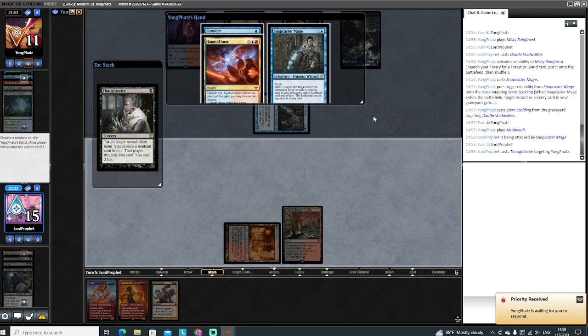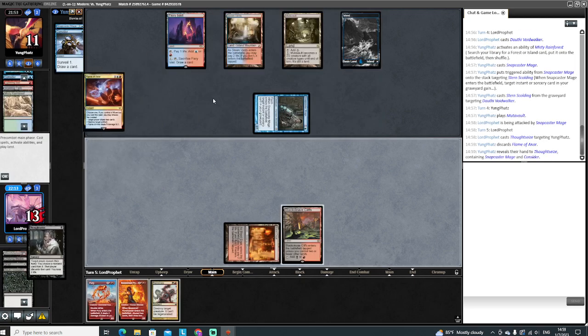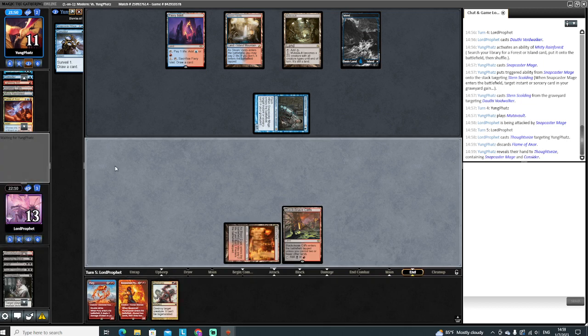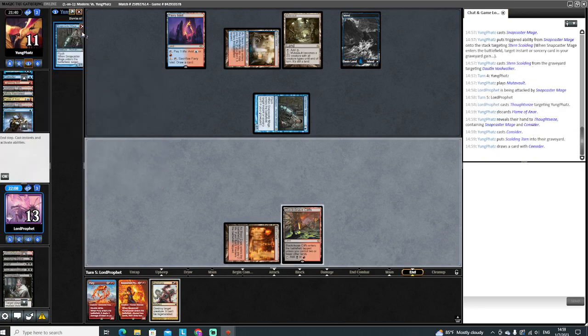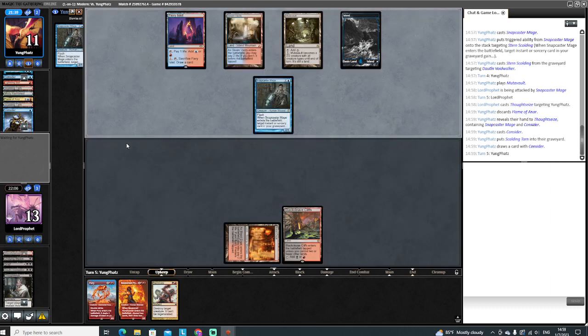There we go. Let's see - we got another Snapcaster, so it's Wizards, okay. I think we're gonna take this Flame of Anor. Nice to know about the other Snapcaster. Don't mind drawing one of our bolts, that wouldn't be horrible. Really wouldn't mind drawing a land. There's Consider. Then I put Skulking Hearth in the grave, gonna get in for two.